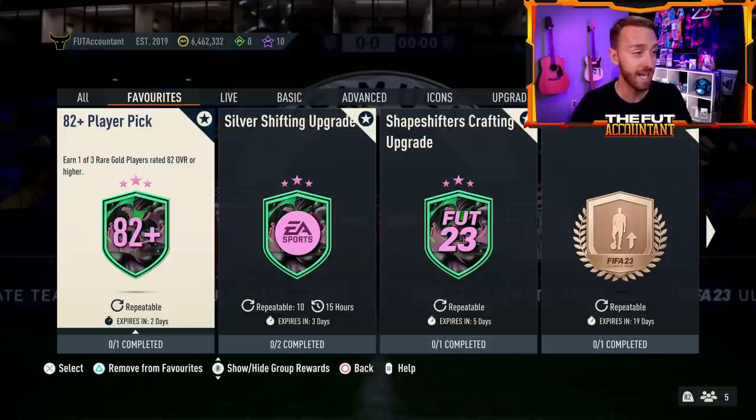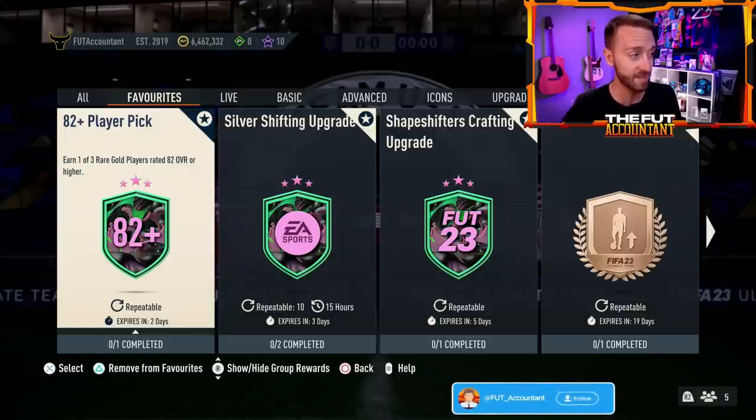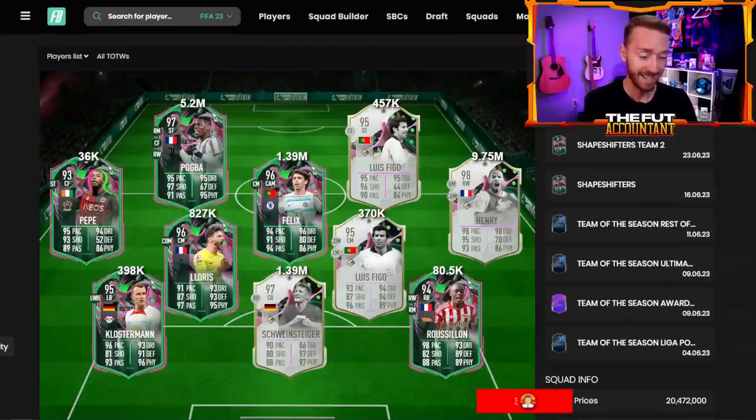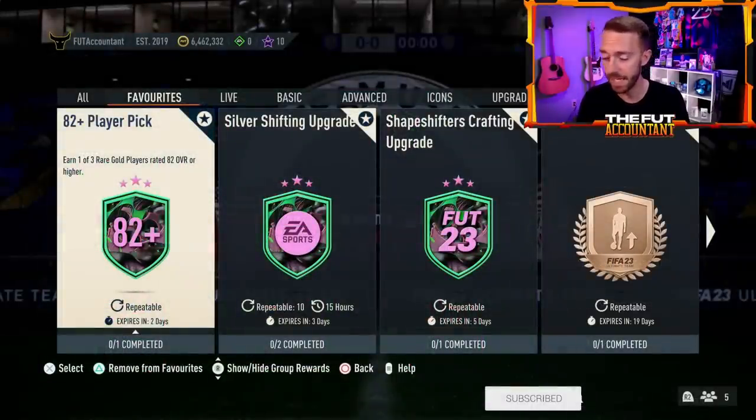I'm going to be doing these player picks during the week to at least give myself a chance at packing shapeshifter cards, because this is the last week of FIFA where we're going to have an insane promo team in packs that is not re-release cards or cards from older promos. These are new cards that have just been introduced to the game, unless we have summer heat or one other promo coming later. These are the best cards in the game with footies approaching.